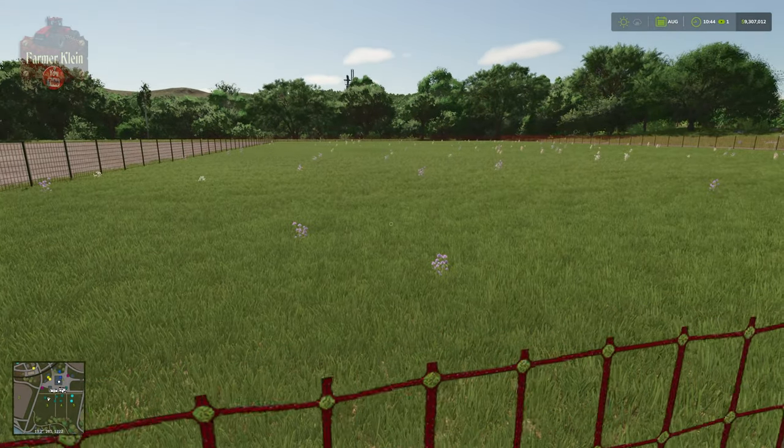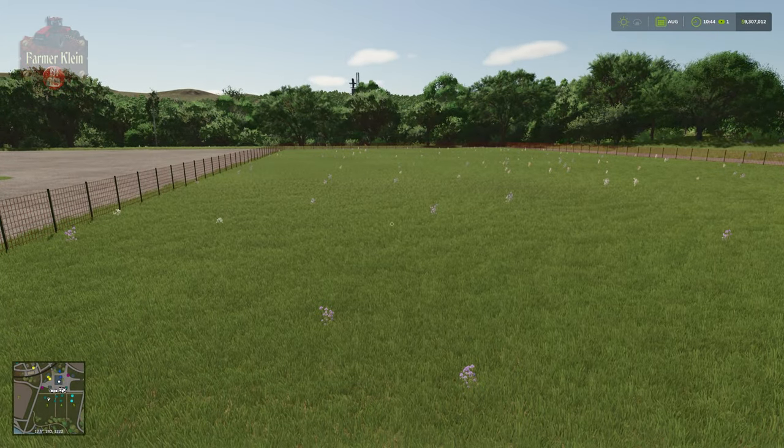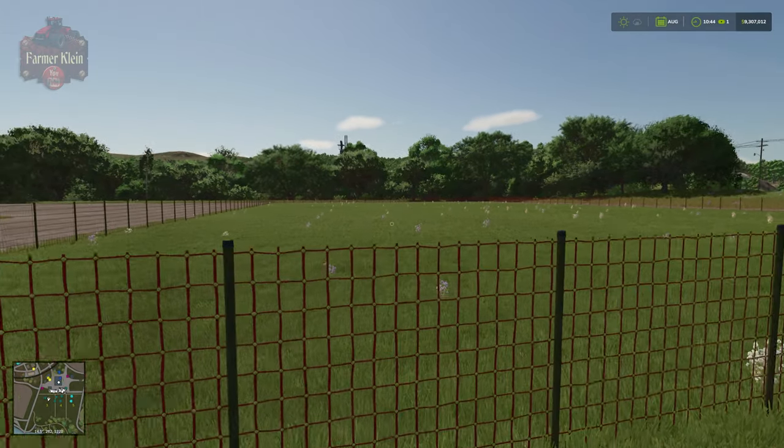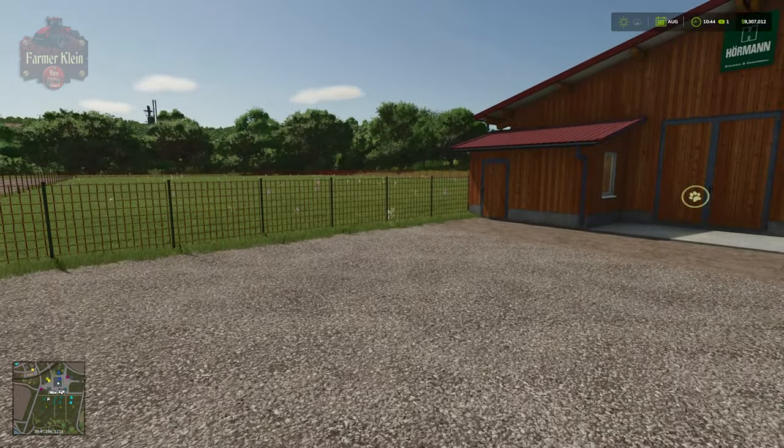This is a really neat feature. While in this demonstration I just made a giant rectangle, you could conform the fence to the land and landscaping around your farm — making your way around trees, field edges, roadsides, even up on hillsides. It's really going to add a whole lot of customization to the game.